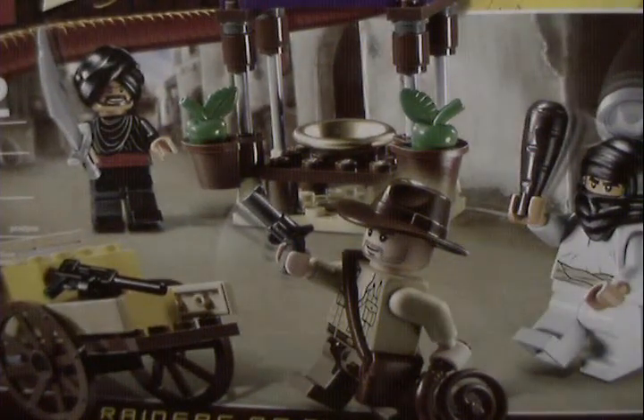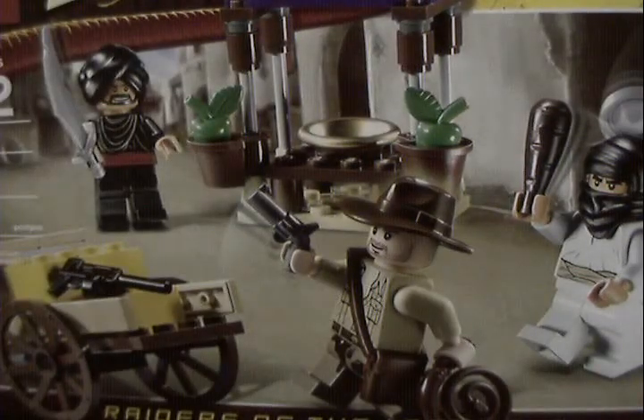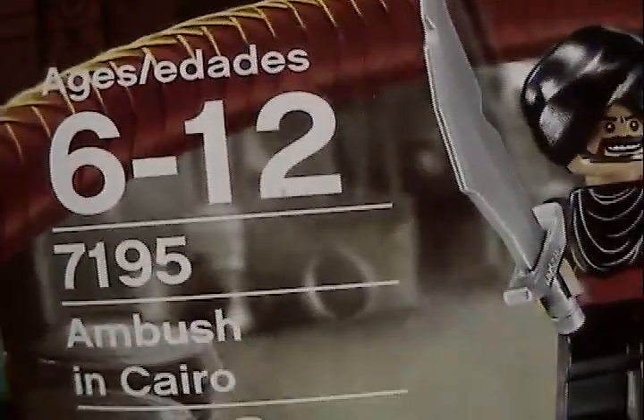Hey out there, all you LEGO Club fans, this is me, LEGO Fanboy1, and I'm going to show you the review of this LEGO Indiana Jones set. It's from Raiders of the Lost Ark, it has 79 pieces, as you can see, and it's Ambush in Cairo. It's set number 7195.